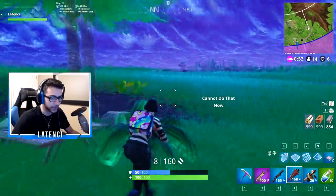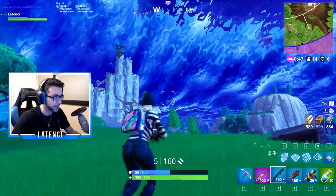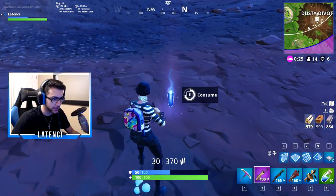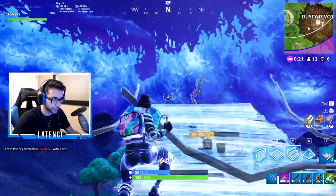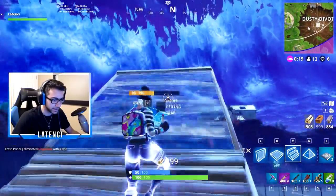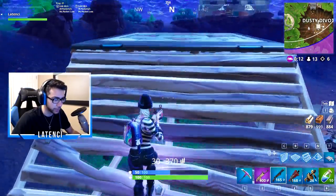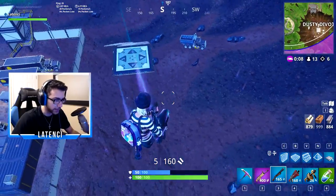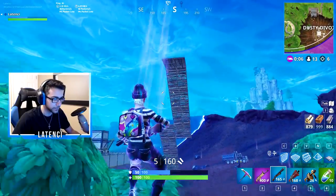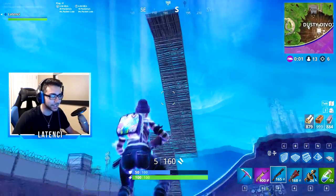We're gonna use one here - actually no, I'm gonna get a shard and see what happens when you use it with the shard, that'll be sick. Got the shard, let's go a little bit high and then we're gonna use the bounce pad. You place it like a trap - oh my god, this thing's huge!